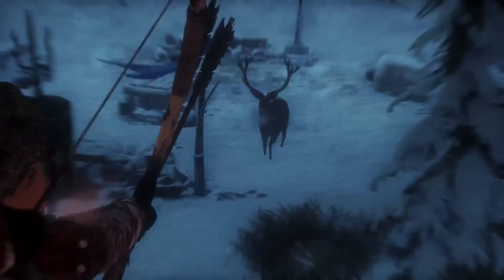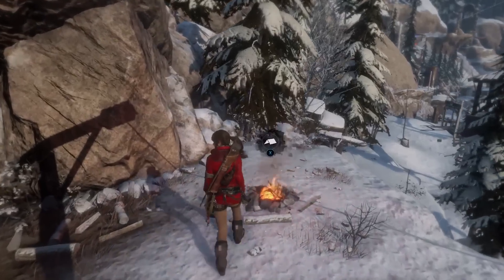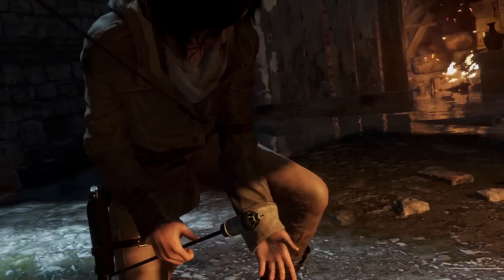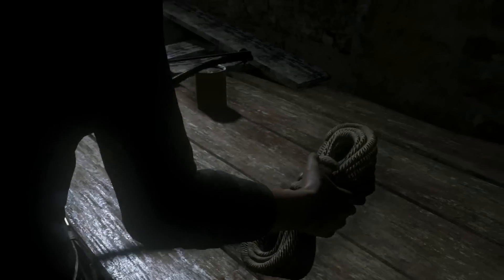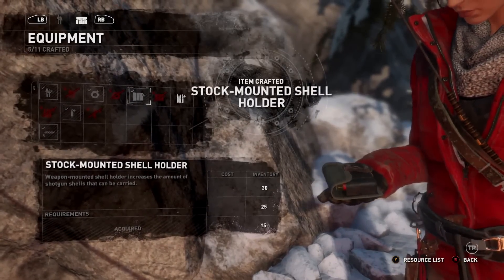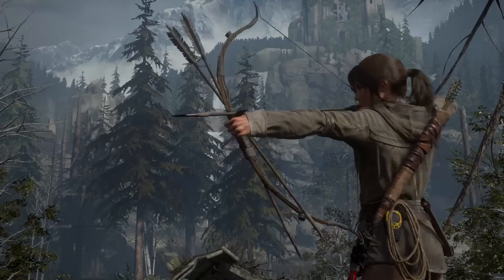Hunting rewards Lara with experience that can be used to upgrade her abilities at base camps, and the pelts give her rare crafting materials that can be used in crafting ammunition and upgrading weapons or gear. As Lara collects these items, you choose which inventory items and weapons to upgrade in order to cater to your style of play, whether stealthy, aggressive, or somewhere in between.